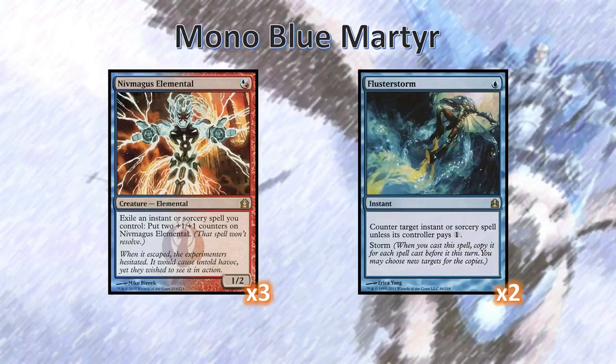Lastly, we've got the Niv Magus Flusterstorm combo. The idea is to spam out as many free spells as possible, then cast Flusterstorm and exile them all onto the Niv Magus Elemental. This makes the Niv Magus Elemental gigantic — there are times I've been able to swing in with a 7/8 starting on turn 2. Against decks that don't have many spells, such as Eldrazi, we have to counter our own spells to get the Flusterstorm count up high enough, which is riskier, so I've scaled it back a bit.